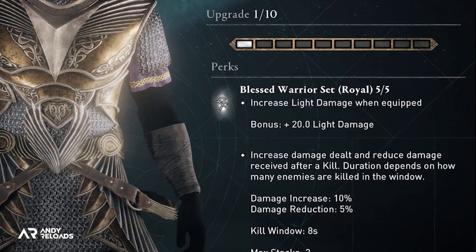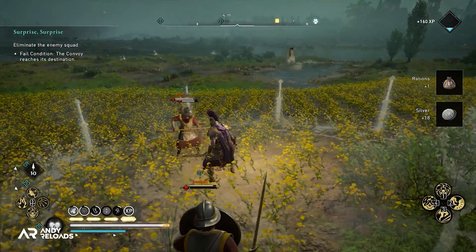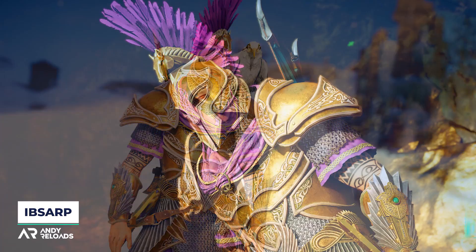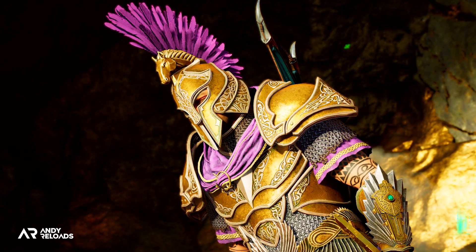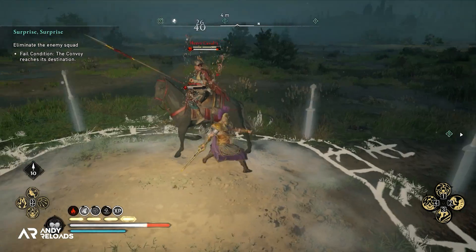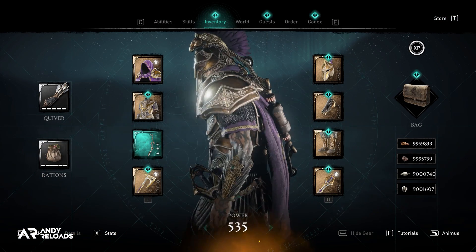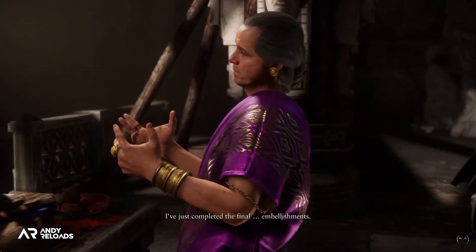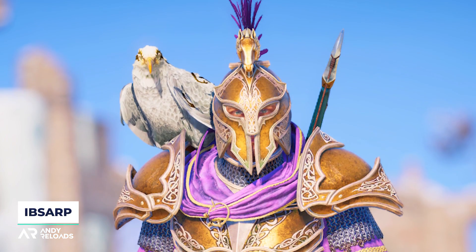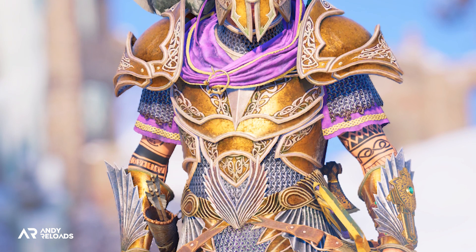The Royal version of the Blessed Warrior set switches out the heavy damage perk for a plus 20 light damage buff. The silver from the Saint set has been substituted for purple and gold. It draws similarities to the Praetorian Guard from the Gladiator movies. Incidentally, in ancient Rome, purple was the color of royalty — making the color was expensive, painstakingly derived from snails. In imperial Rome, only the emperor was allowed to wear purple, making it synonymous with power. This variation really seems to be going for that look — part Roman, part Spartan, part holy warrior angel.